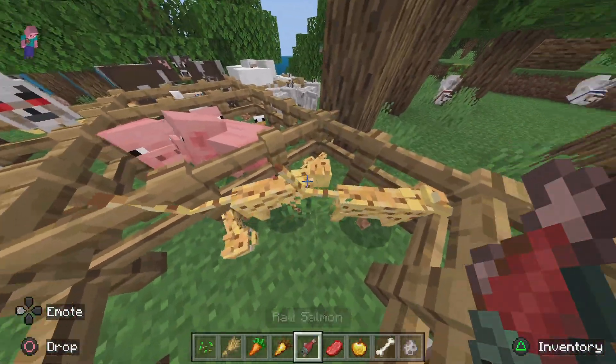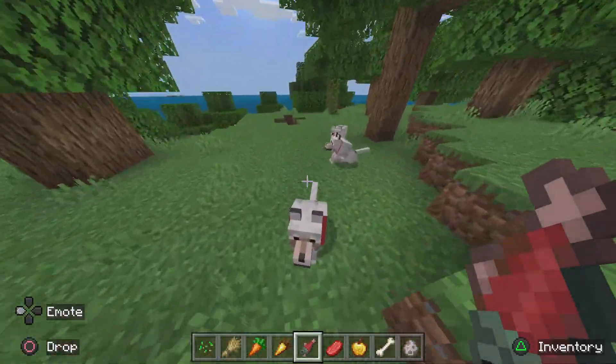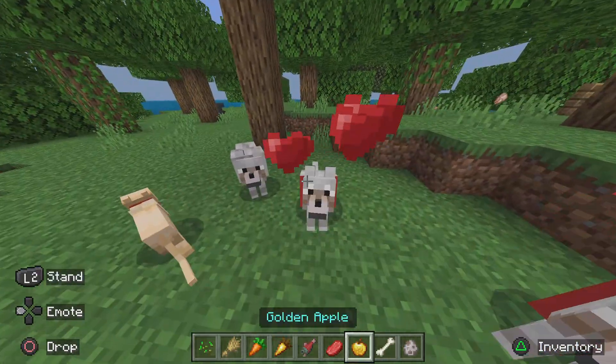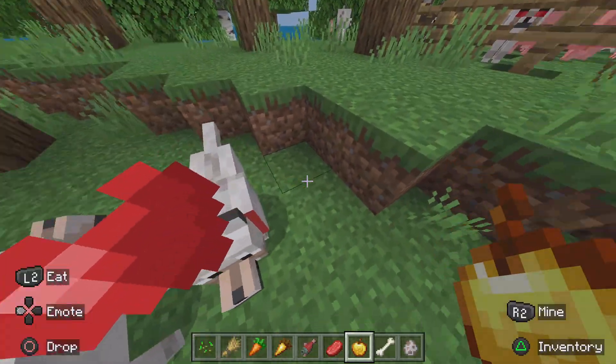Ocelots, or ocelots slash cats, are easy — just give them some salmon and they'll have a baby. Now wolves, you can't breed wild wolves, but you can breed a tamed dog. Give it some beef and they'll have a baby — a little baby puppy.